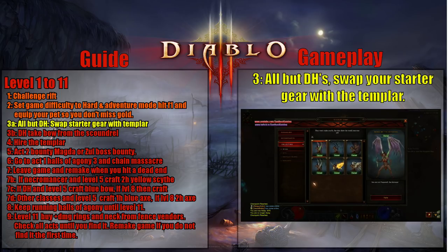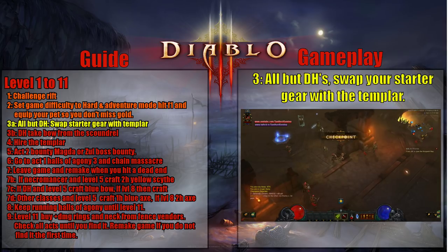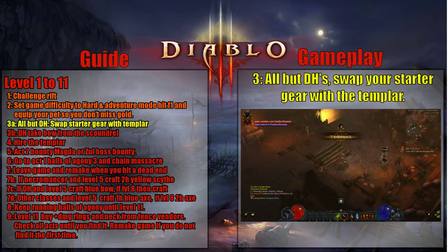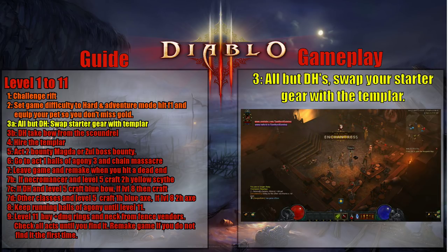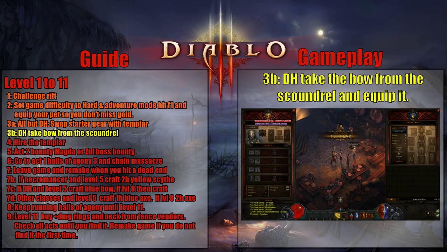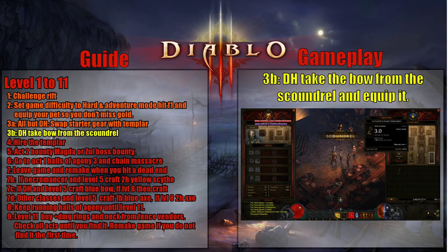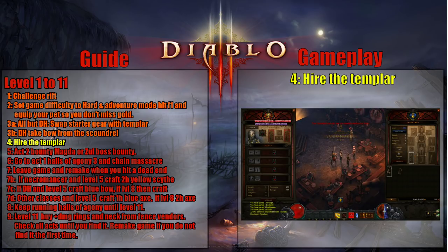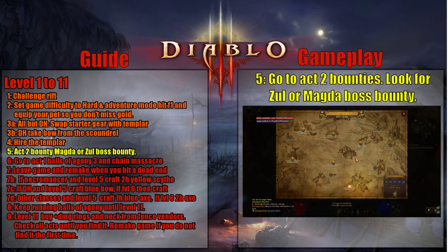Now that you're starting to play, don't forget to make sure your pet is equipped. Go over to the followers and swap gear with the Templar. The DH is the only one who doesn't do this — everyone else wants to make sure they take his sword. The Templar may not be able to use your weapon, or you might not be able to use his shield, but make sure to take his stuff. If you chose to play the DH instead, you can rob the Scoundrel — get his bow. Your last step with your follower is to hire the Templar; after all, he's a good friend.